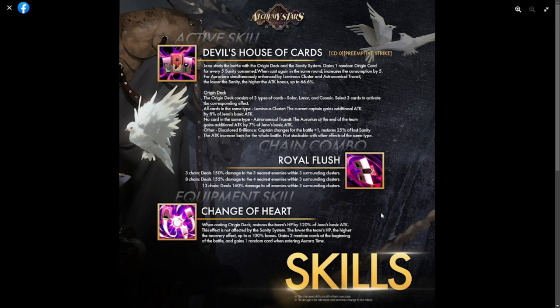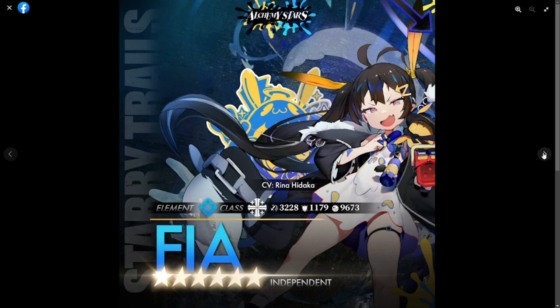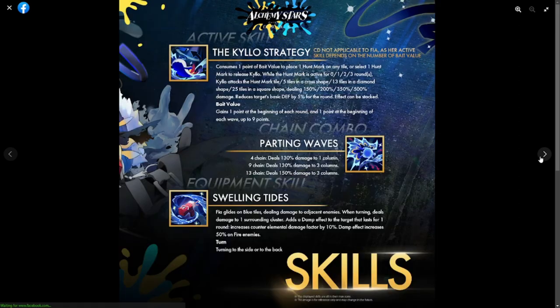Moving on to the last unit, Fia. Fia is also a support class with the water element. Her attack is 3228, which is average. Defense is also average at 1179 and HP is below 10000. She is a six-star from an event independent faction. Her kit is a bit different from Gino's.